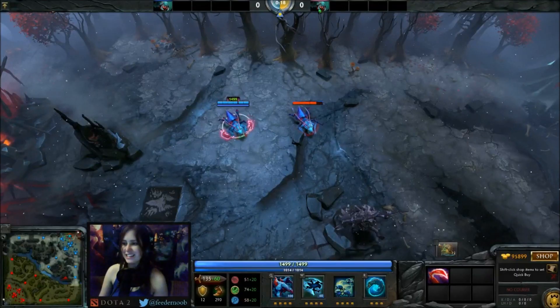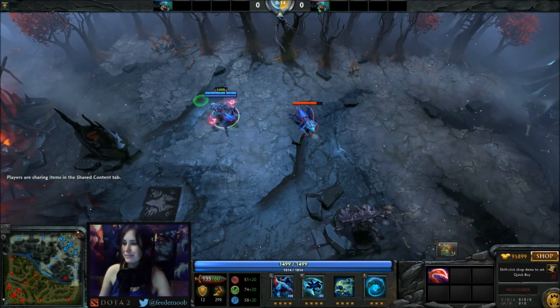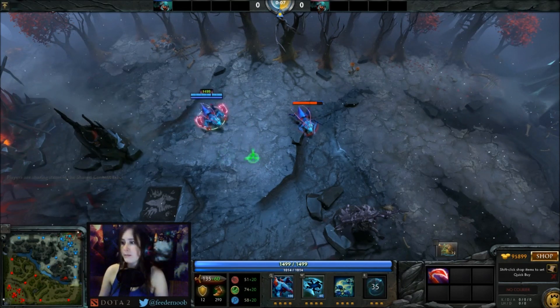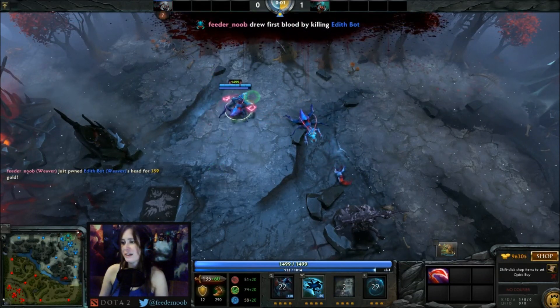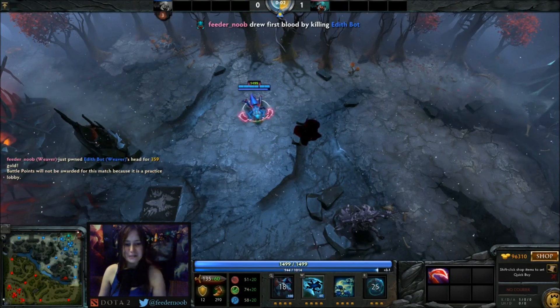First one is the Skittering Desolation for Weaver. I got a Desolator just in case there's an effect — I'm not really sure. Watch carefully because I don't think that bot's going to last for very long. Alright, so that's the Skittering Desolation for Weaver.